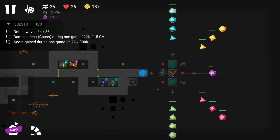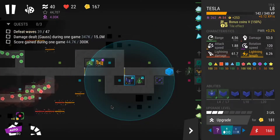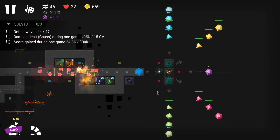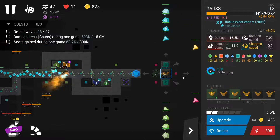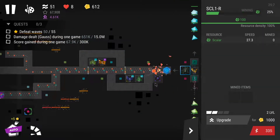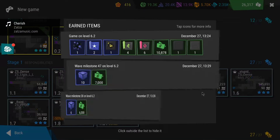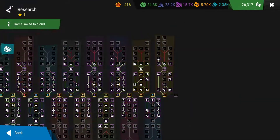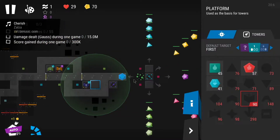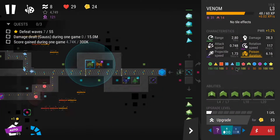A lot went wrong with my strategy and I failed miserably. After many shots I did destroy the core crystal, but then I still needed to destroy other crystals to get more platforms and ended up losing right away. I upgraded gauss a bit more and tried again with a different strategy.